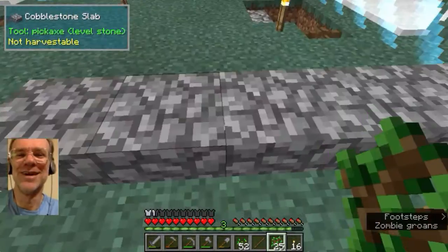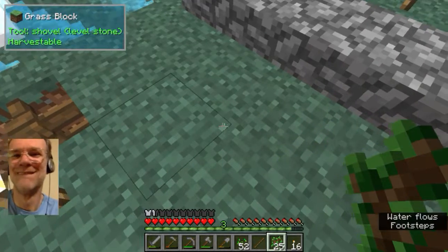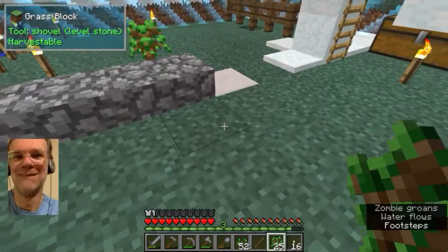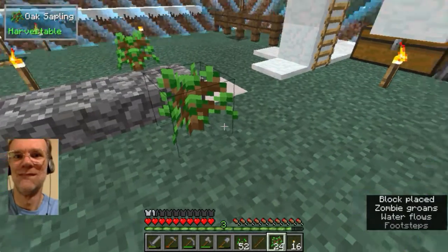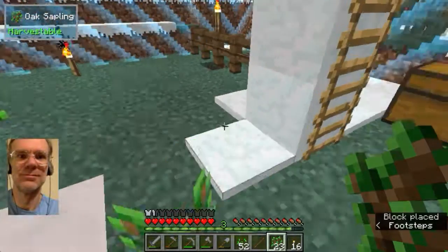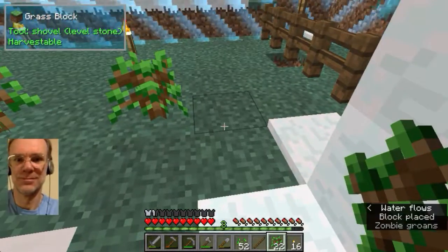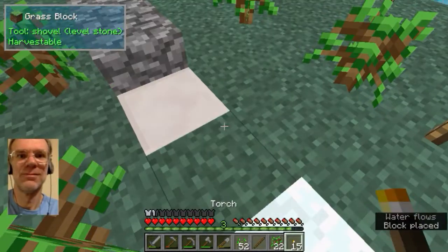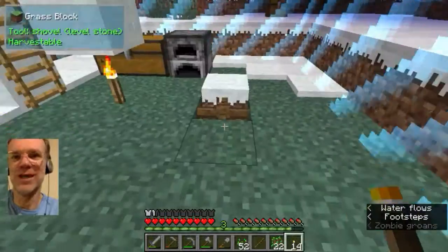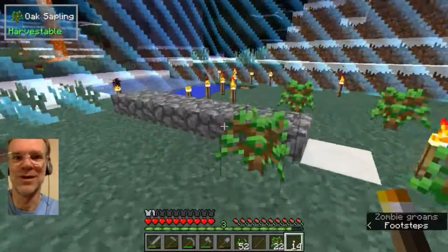But you said vanilla. Creeper spawners are possible in vanilla if it's the right type of map. Now I don't want any of these trees to plug these light holes. I hope I put them far enough away that they won't plug the light.